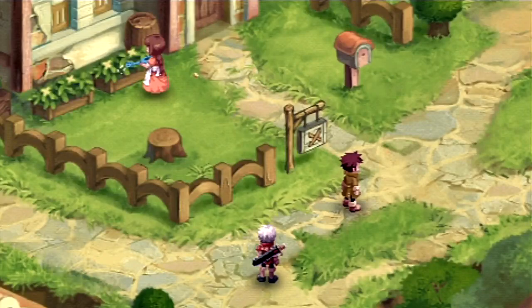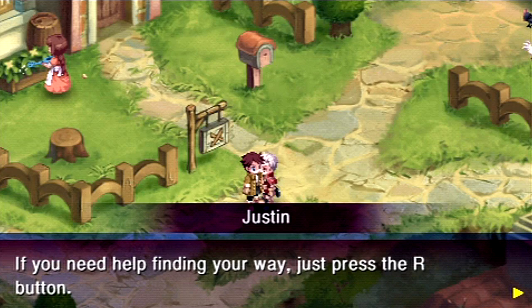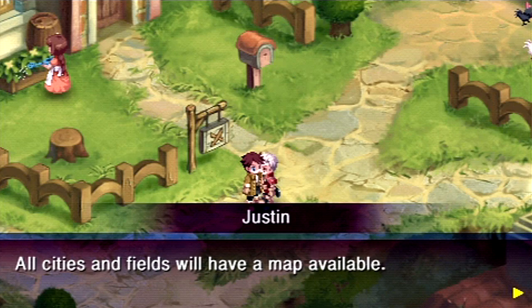I'm gonna skim through a lot of the NPC dialogue — I'll try to leave it on for at least a second or so but move through them a little quickly. So they have the inn and the bar in the same place. The fields are like overworld maps and stuff. Press the R button — hey, we can see where everything is!